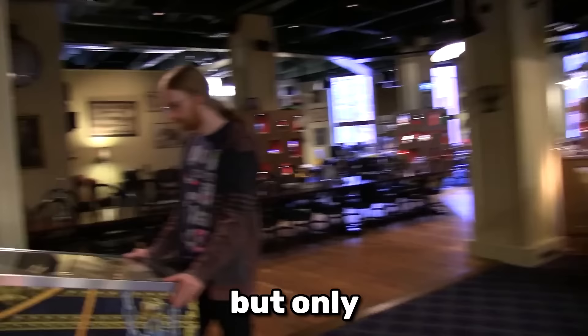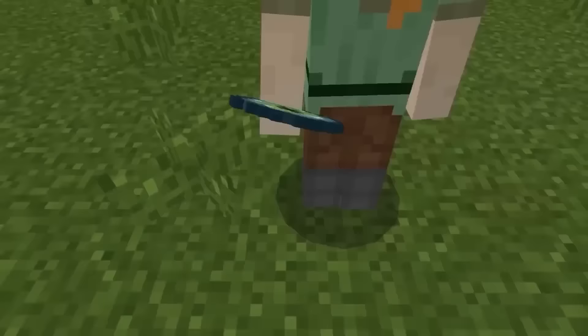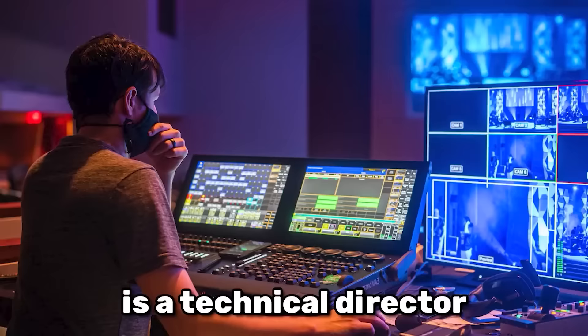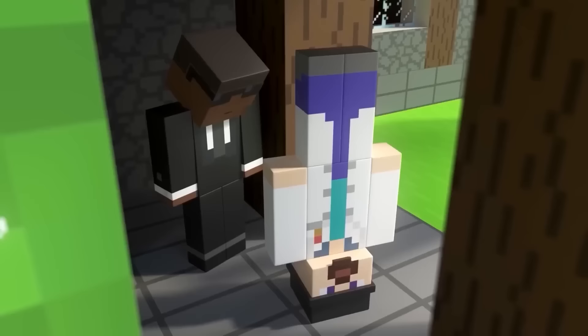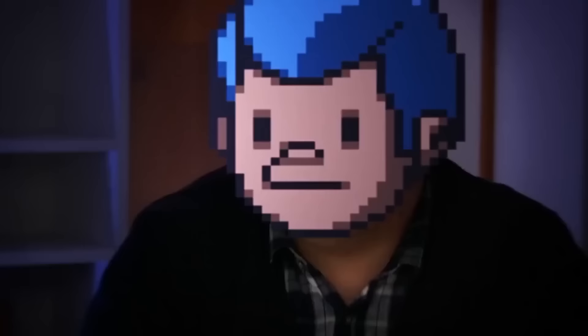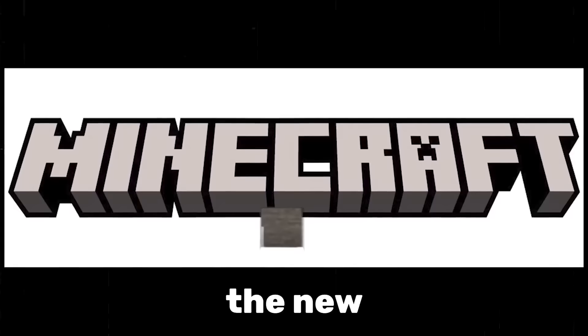Mojang might have 600 employees, but only a few of them are famous. Agnes Larson is mostly known from the Minecraft live events. Lydia Winters was the first woman hired by Mojang and helped with adding Alex to the game. Nathan Adams, better known as Dinnerbone, is a technical director famous for being upside down. Marcus Toyvonen is quite secretive about his identity, but he was the one who created the new Minecraft logo.